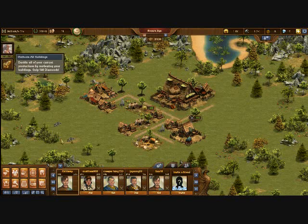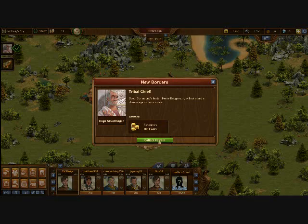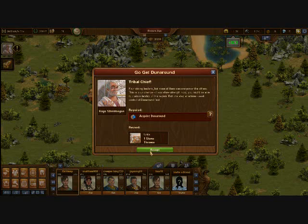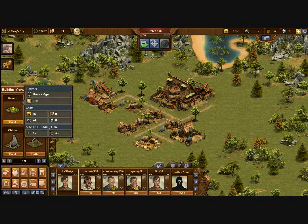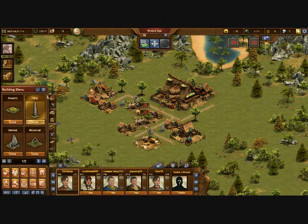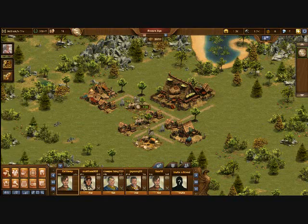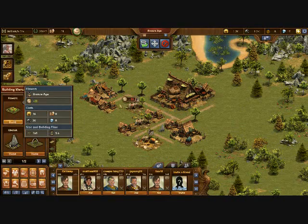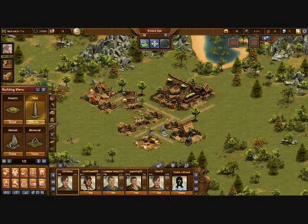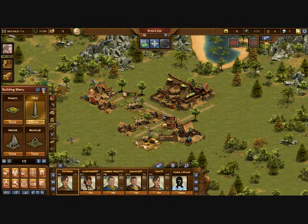Those buildings that you see there will be put into an arrangement in which you'll have a pretty good setup. Right now I'm selling the obelisks because they are completely and utterly useless to you early on in the game. I'm just finishing up the tutorial right here — I've already done the bulk of it, and I'm just finishing it up so that I can start with the normal missions.